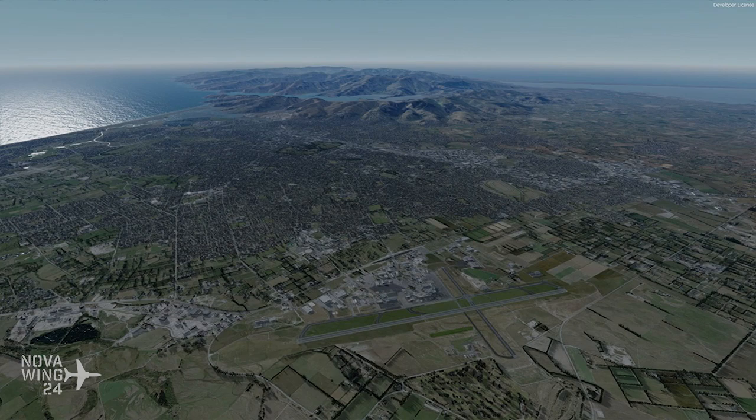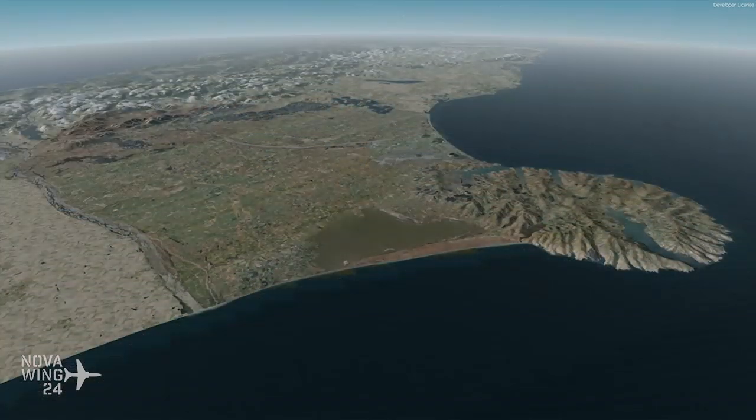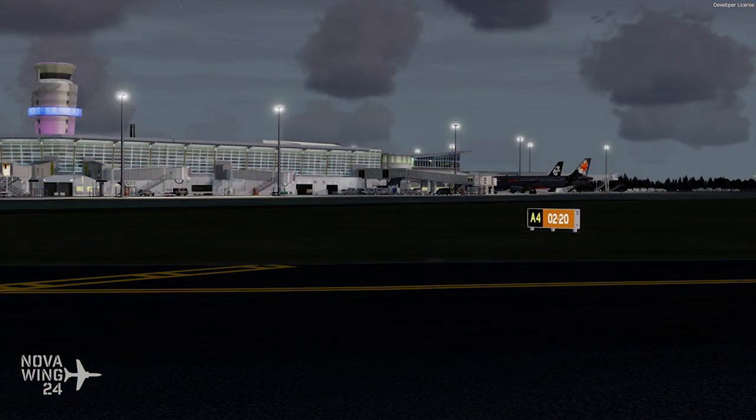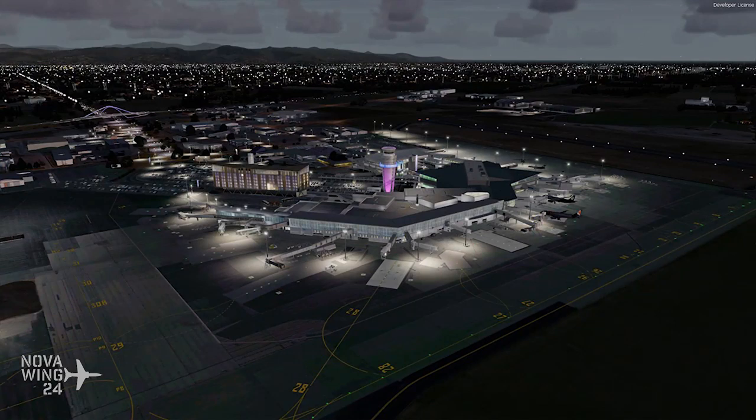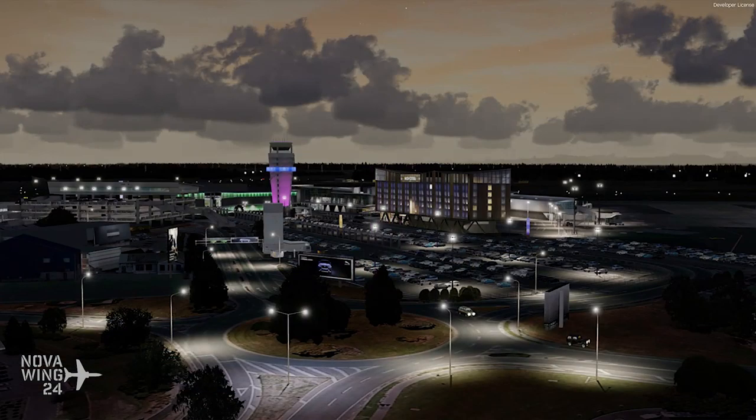The product looks absolutely spectacular, it really does. This is a highly detailed rendition of Christchurch International Airport. It is a highly detailed rendition of the airport as it appears at the start of 2019. It is fully integrated with over 7,000 square kilometres of photoreal scenery, along with the city of Christchurch itself. It supports full implementation of animated jetways controlled by SODE, along with a custom elevation mesh for the airport and surrounding areas for all of the photo scenery area.